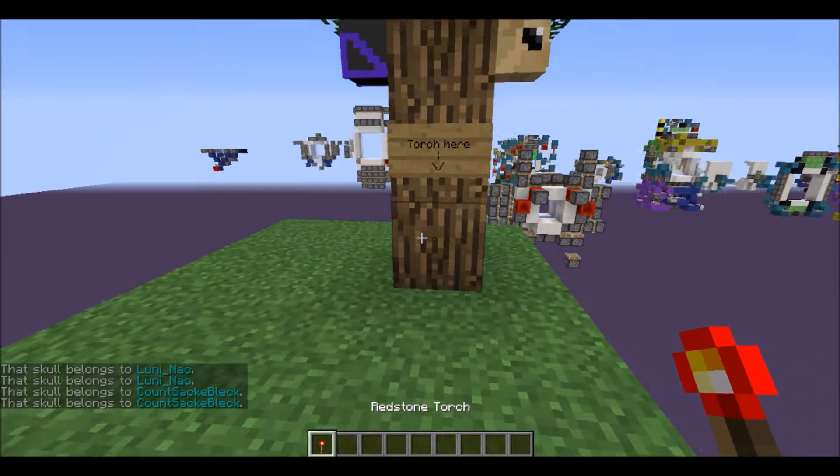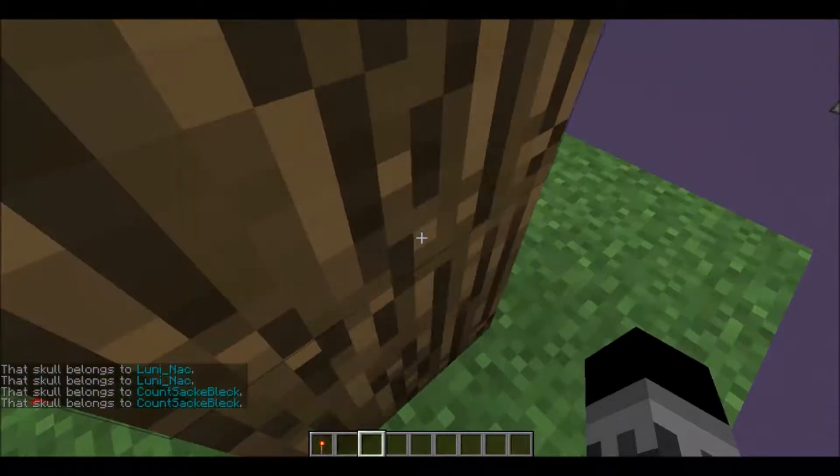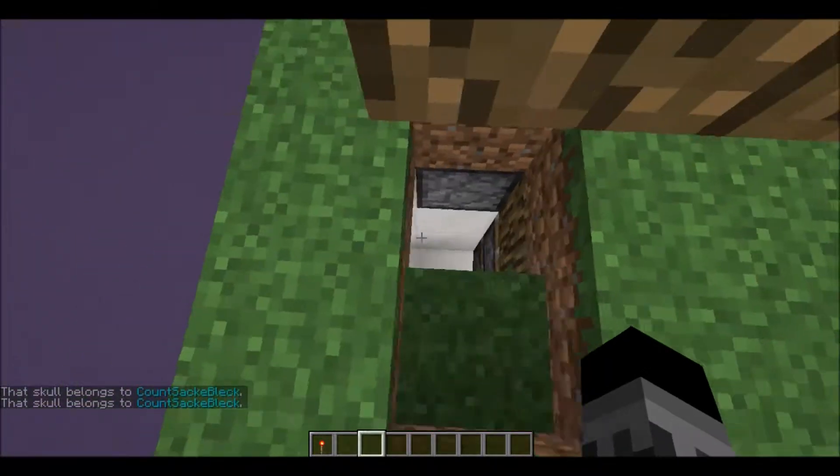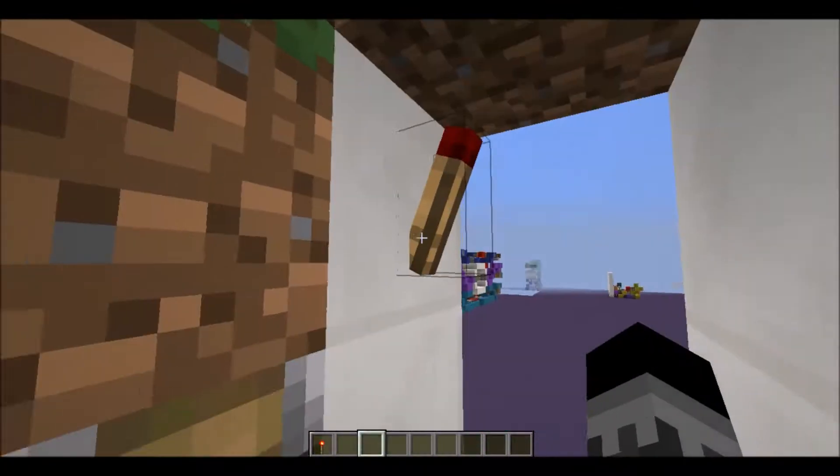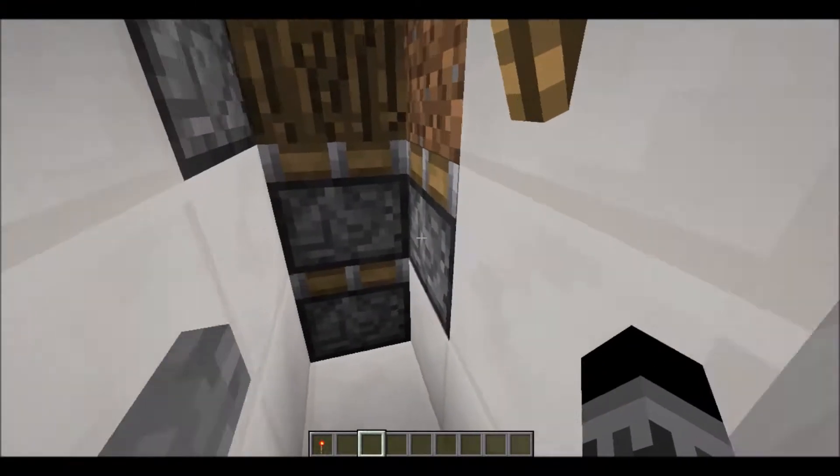Let's actually explain this. So basically, you place a torch here and the tree opens up. It's a little slow, but don't mind it. And you go down here — it's not seamless — and there's this torch here, but it works.